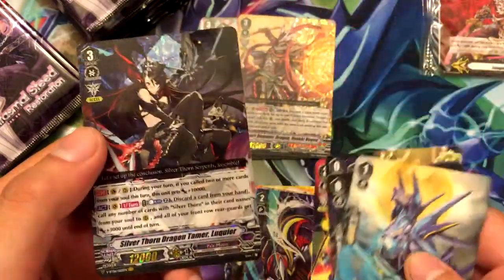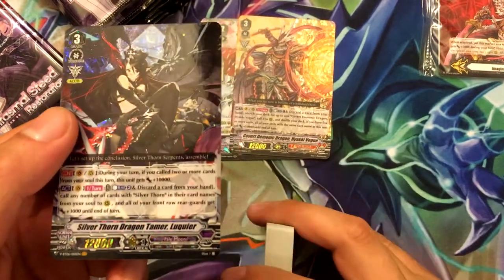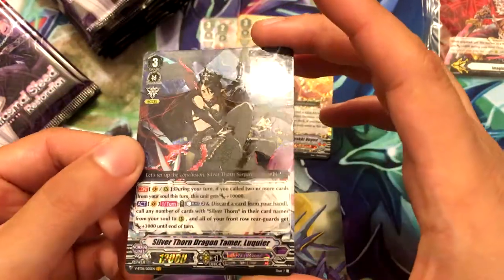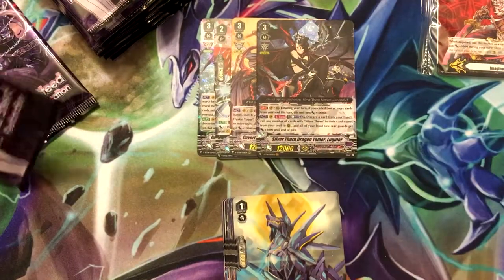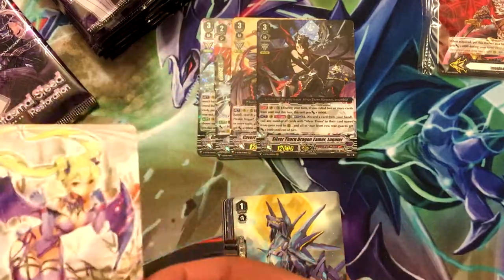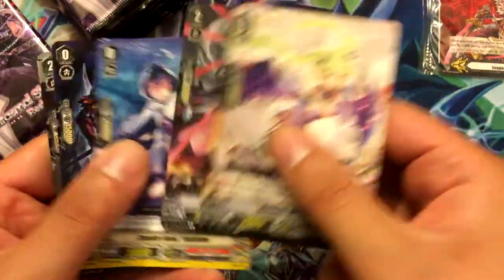Our second vanguard rare on the left side — we got Silverthorn Dragon Tamer Lukie Air. She's definitely a waifu. That's my second Lukie Air so far. So we went through both vanguard rares — we just have triple rares and double rares to deal with now.